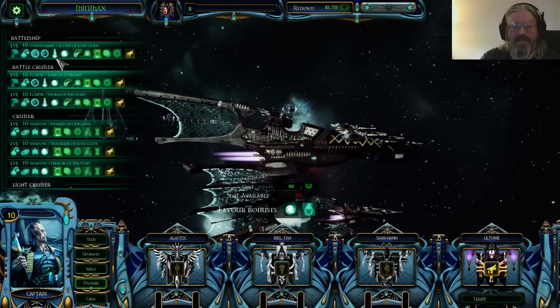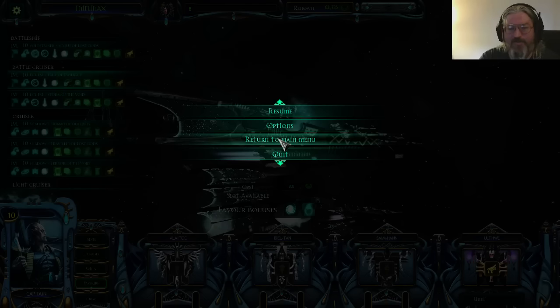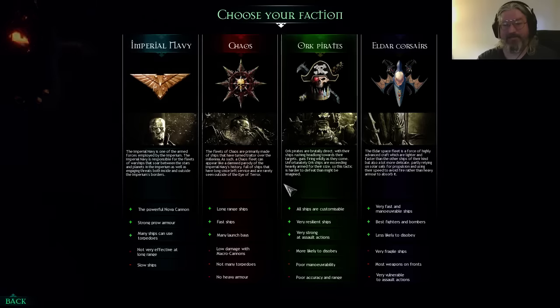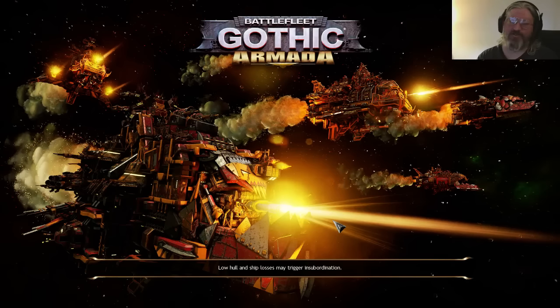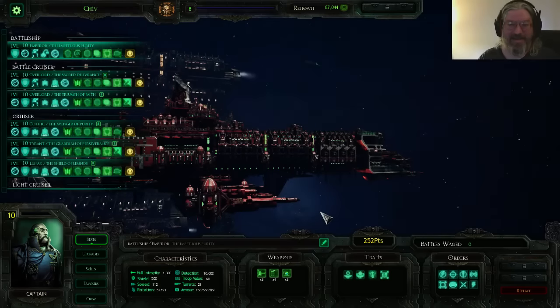So that is min-maxing at its finest. We extended the range, gave pulsars more potential to cause criticals, and totally wreck opponents — that's what Eldar do and that's how you should play them. Now we're going to the last fleet: the Imperium. As I stated at the beginning, the Imperium is all about torpedoes. They also have the ability to be the tankiest fleet in the game. Some might say that would be Orcs — but no. Tanking is more than just absorbing damage; it's also mitigation. The Imperium is the only faction that can both take damage to the hull and mitigate it.